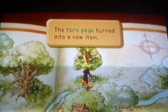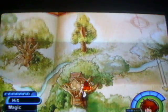Anyway. The torn page entered into a new item — a nature spot, and that is a summon. I will show you what the summon is and how to get other summons after we finish winning the puzzle.